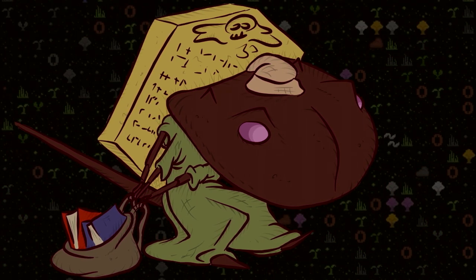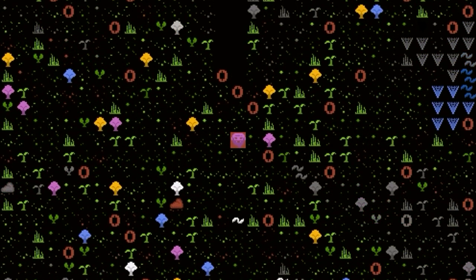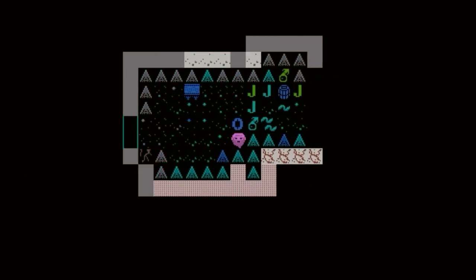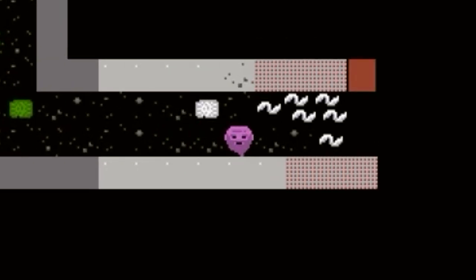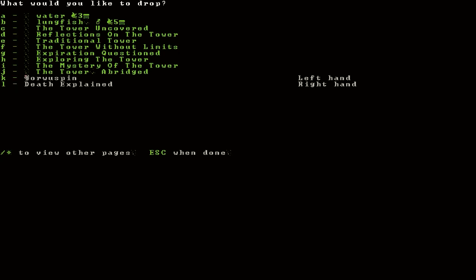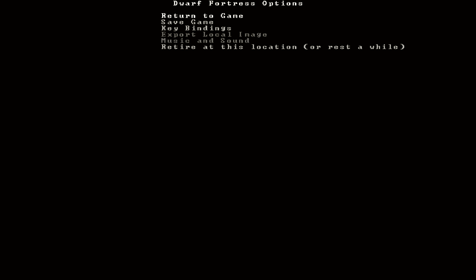Heading up north now towards the Silken Spine Mountains. It's just becoming nighttime but I think I found this settlement. This looks like a good place to take a rest — let's head inside and catch some Zs. I'll just set down this slab here and all these cumbersome books. They're all just kind of sitting on the ground now. I'll retire for the day. I'm going to retire this adventurer at this location, which is Trade Hoof — the fortress we made.